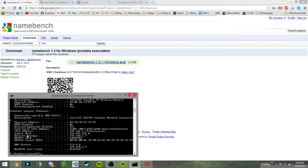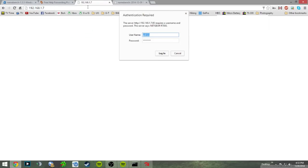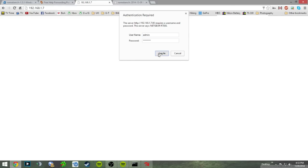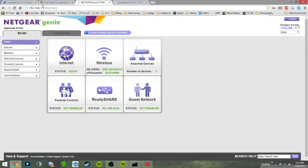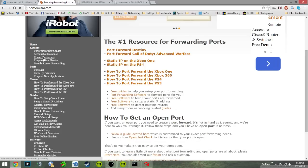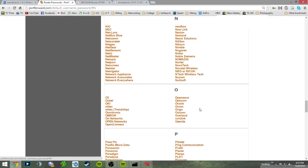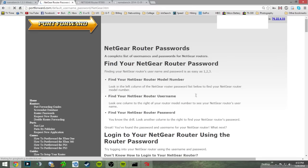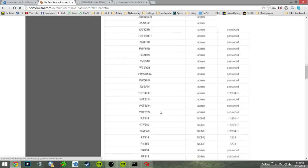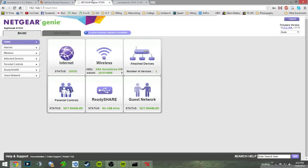While the benchmark runs, open your router by typing your default gateway IP address into your browser. It'll likely ask you to log in with your administrative credentials. If you don't know your router's admin login, go to portforward.com, click 'Router Passwords,' find your router's make and model, and it will show you the admin username and password.